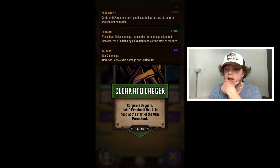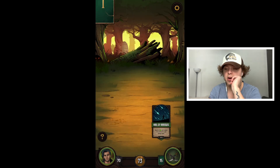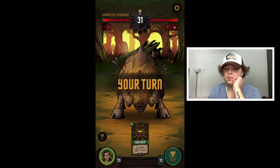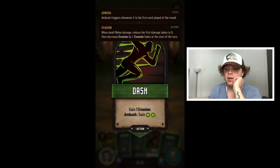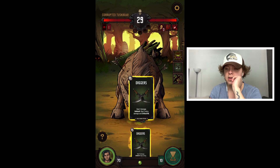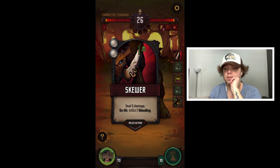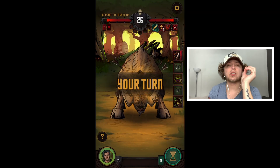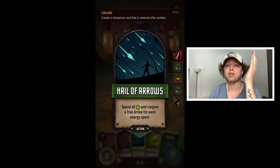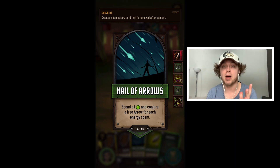I list this game as one of my favorite deck builders automatically. 'Spend all green for a free arrow' — that sounds cool. 'Gain one,' 'conjure two random arrows,' 'conjure two daggers, gain one evasion if this is in your hand at the start of combat.' I don't think we want more daggers — let's start tossing some arrows in. The deck building aspect quickens more as you level up, but the damage comes slowly over time. You can get new cards and experiment right away, but it can seem repetitive at the start because you face similar enemies — eventually a boss will pop up.